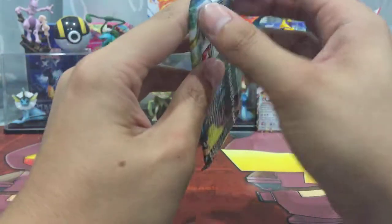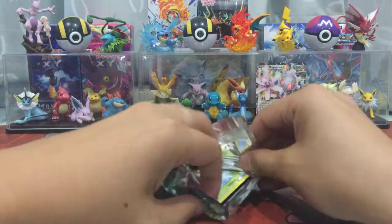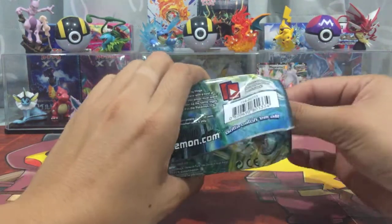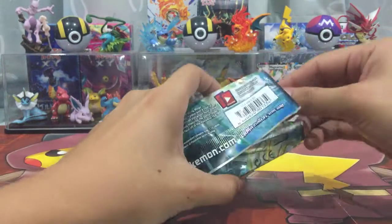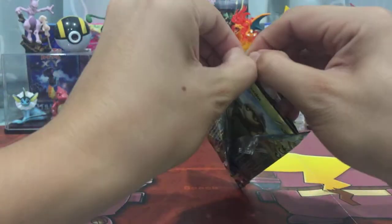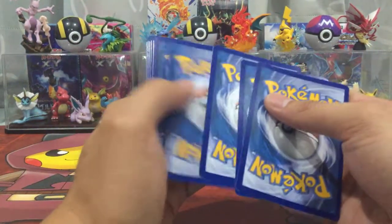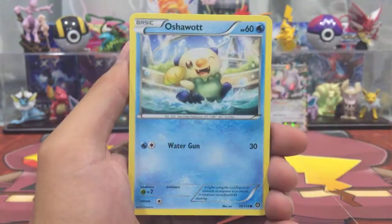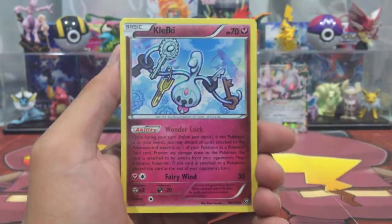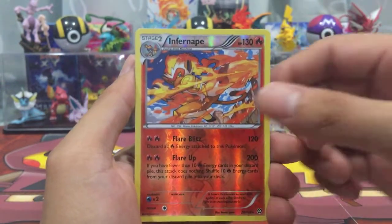Last pack — it'd be great to pull two ultra rares from two packs, haven't done that in a while. This pack is really tight, I don't know why it's always Steam Siege like that. Alright, last pack, let's see what we can get. We got a Seedot, Sneasel, Absol, Fletchling, Larvesta, Clefairy, Shaymin again, Flareon again, reverse holo rare Infernape, and a Primal Groudon regular rare.